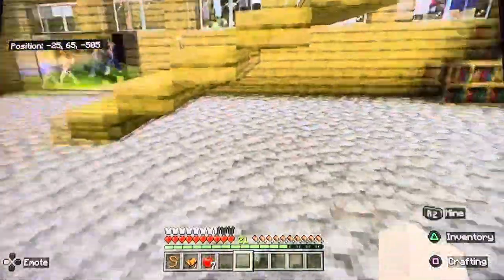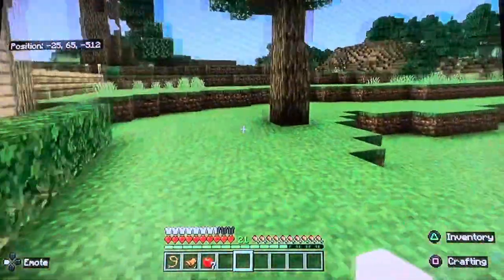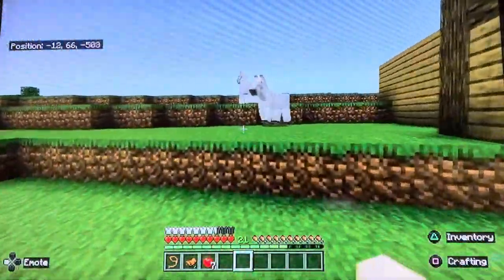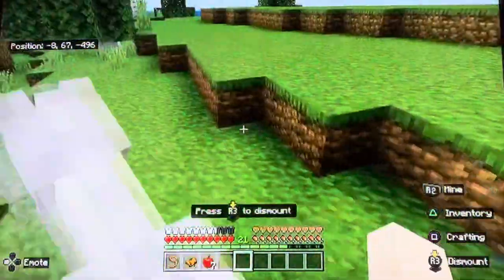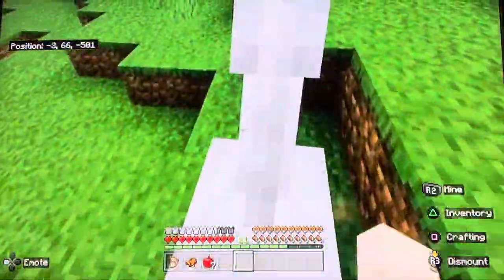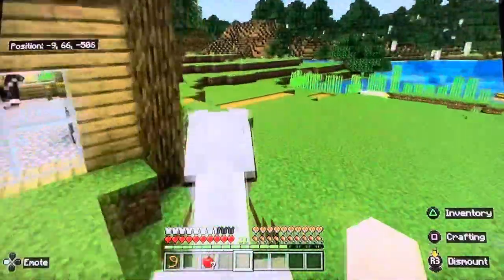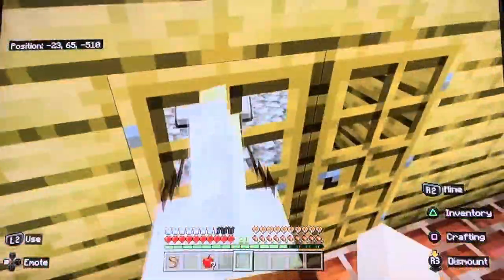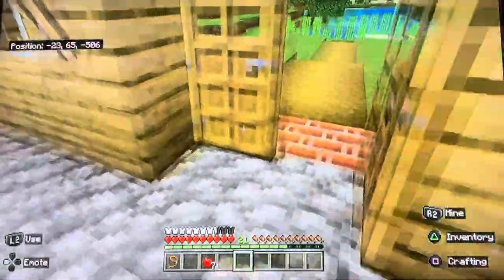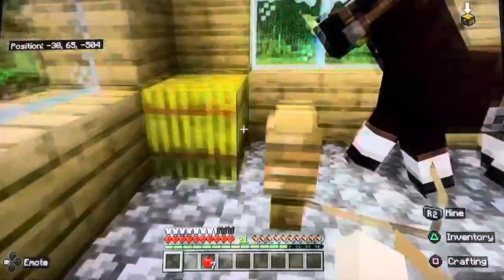I'll show you some of the inside here just a little bit, but I need to see if that horse is still there. Oh, there's two of them! Well unfortunately — oh well, that was quick. This is a fast horse, good grief. Okay so now I have a white horse. Let's see if I can tie him up to this.